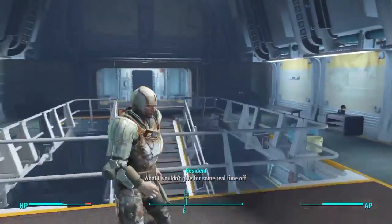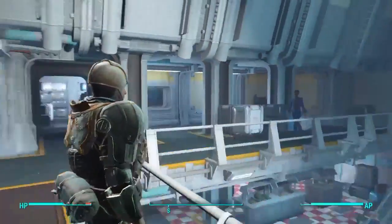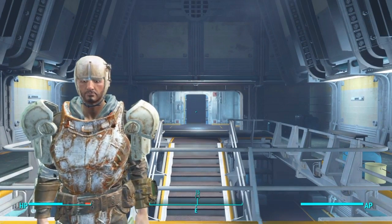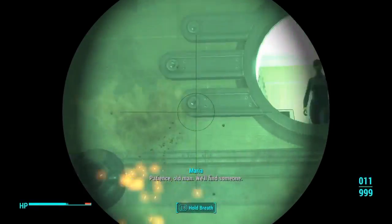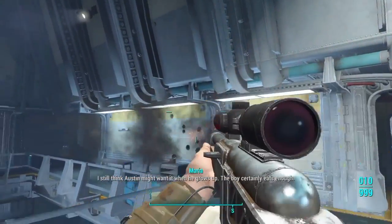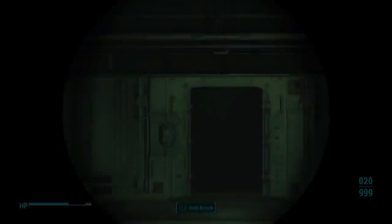You have gotten yourself the Overseer's Arm Guards — so far, other than Power Armor, the strongest Arm Guards in the entire game of Fallout 4. If this helped you out, leave a like, comment whatever you want, and subscribe. If you're watching this, I'll see you next time.